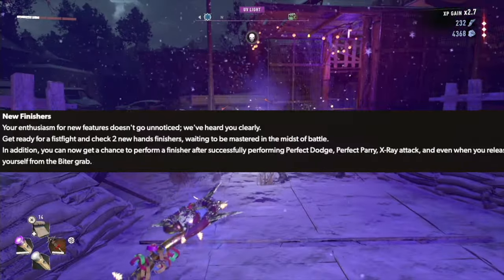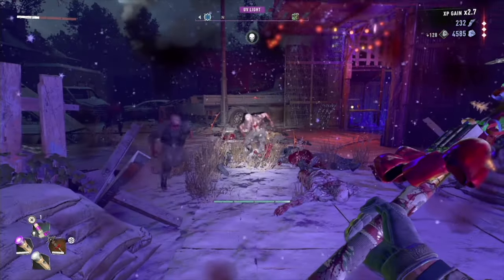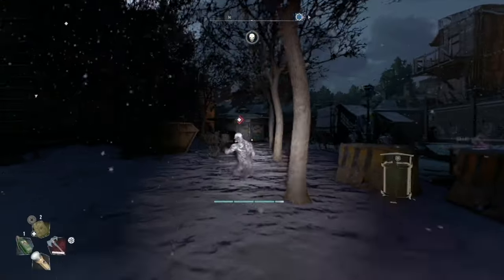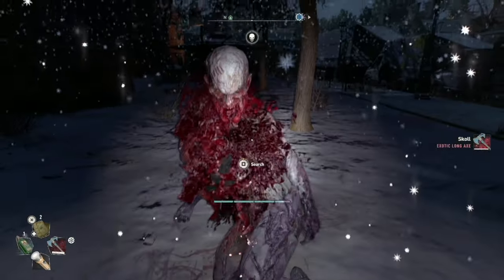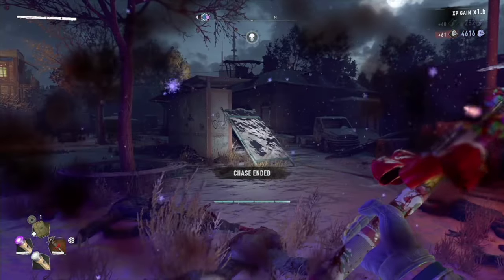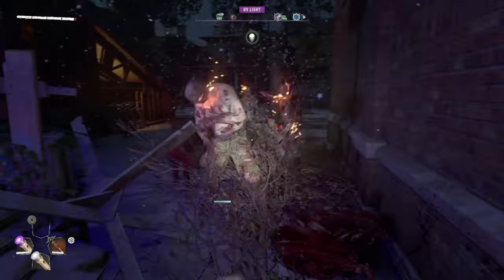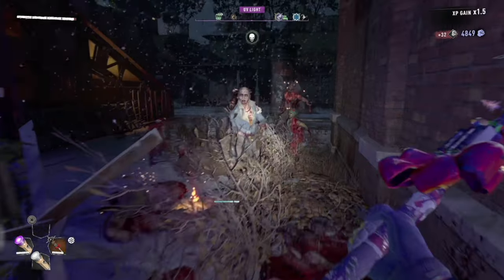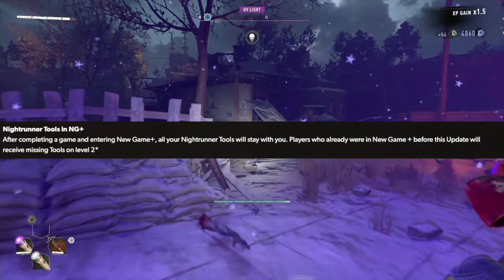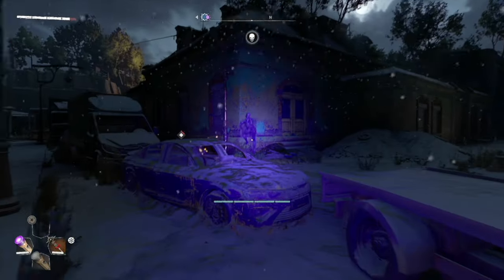Regarding finishers, you can now perform a finisher after successfully performing a Perfect Dodge, Perfect Parry, X-Ray Attack, and even when you're freeing yourself from a biter's grab. I also noticed a new detail where when Aiden uses a UV light and a weapon, he uses his weapon to lightly push the infected away. Techland has also ensured that after completing the game and entering New Game Plus, all your Nightrunner tools will stay with you — they won't be available in several missions to make the story make sense, but you can use them when free-roaming.